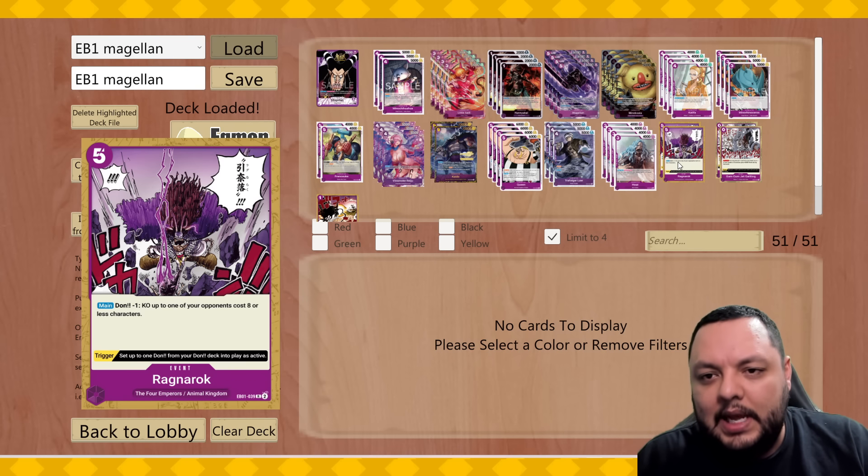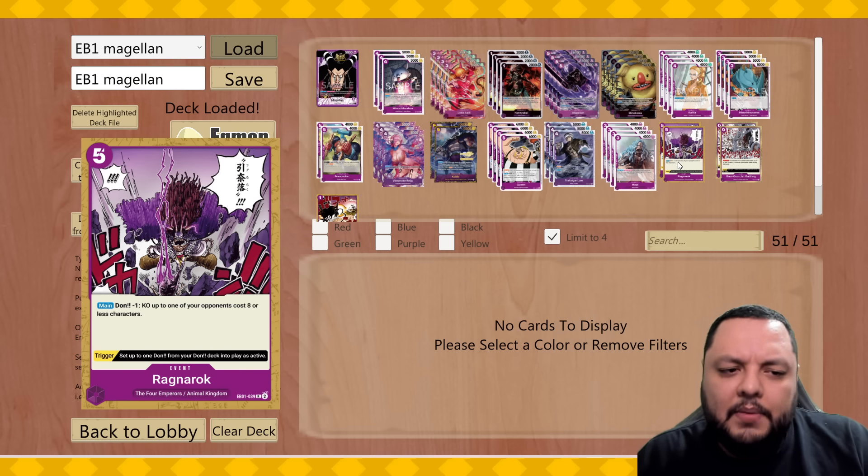Because that card is very difficult for this leader to beat. You can flood the board with 5k attackers, but if you cannot get past the Kit it's going to be really difficult. So that's why I added like two copies of that card.